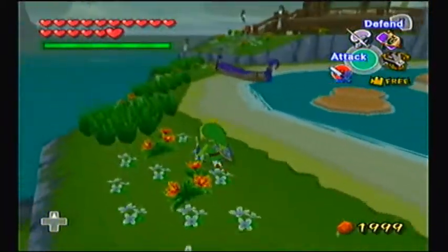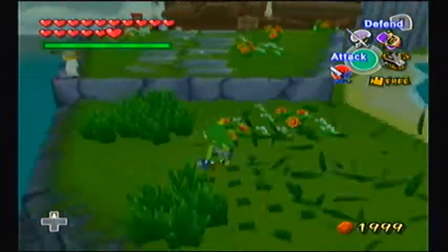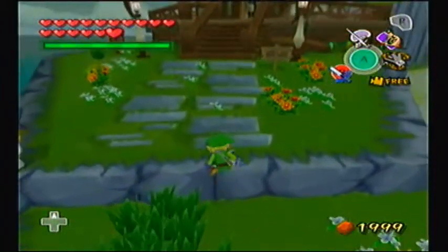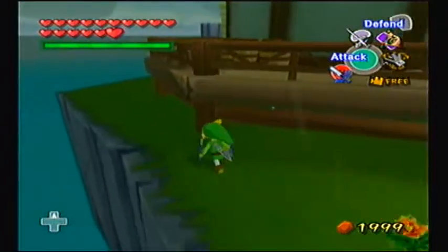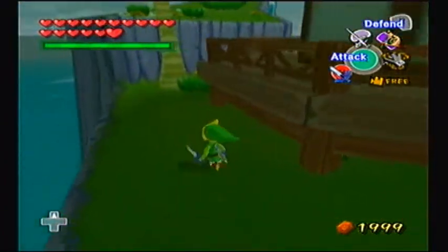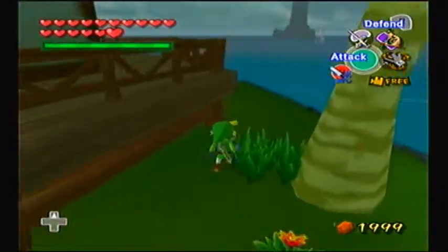Oh yeah, I did go to Outset Island off camera to take on that minigame with Orca again. I got the 300-hit score beaten and got 100 rupees as a result. I have to remember - 500 hits to get the heart piece. That's gonna be an absolute pain in the balls, trust me on this one.